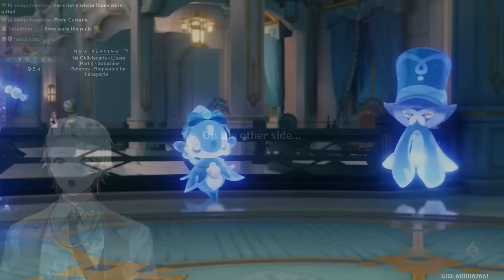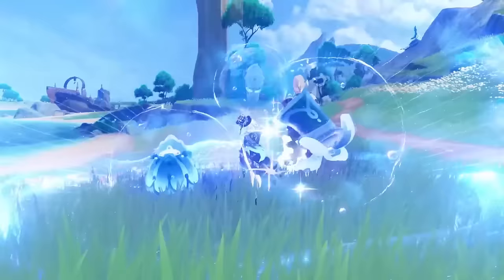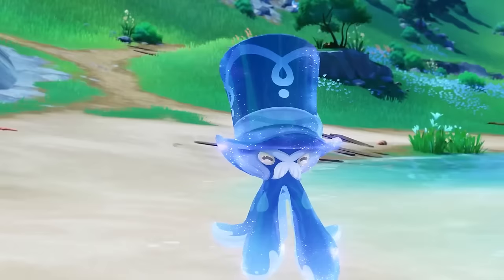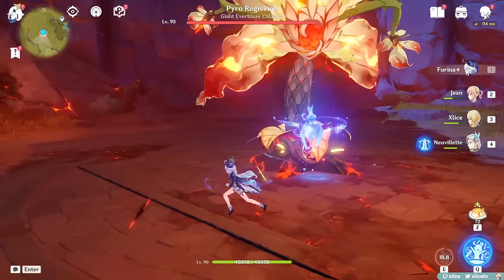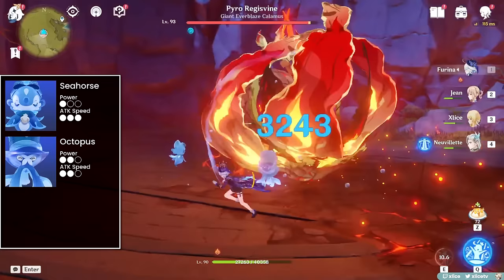Now, her elemental skill summons. In Ousia form, she summons 3 Salon members — an Octopus, a Seahorse, and a Crab. My attempt at their French names, I will say them only one time: Gentilhomme Usher, Surintendant Cheval Marant, Mademoiselle Craballetta. These three deal damage at separate intervals — the Seahorse attacks fastest with the lowest multiplier, the Octopus attacks at mid-speed with a middle multiplier, and the Crab attacks slowest with the highest multiplier.